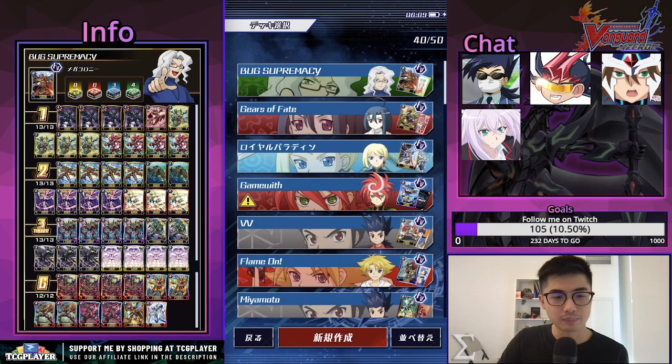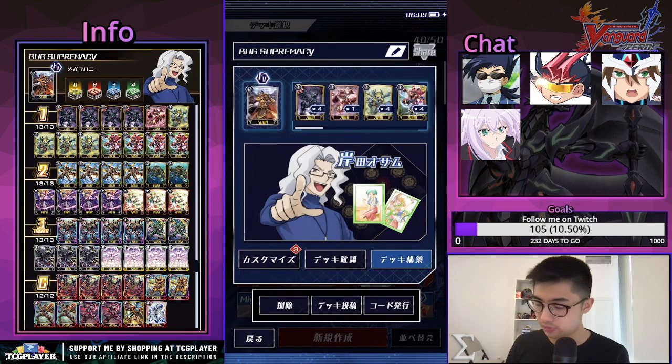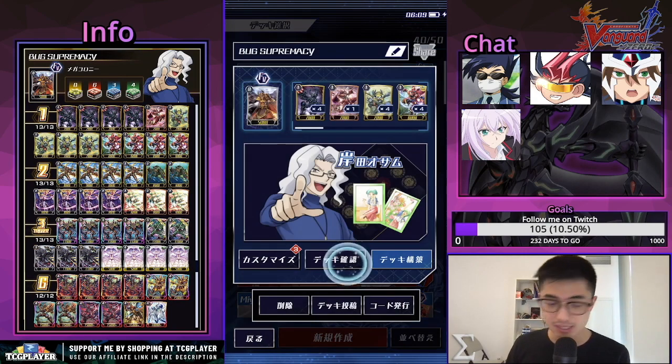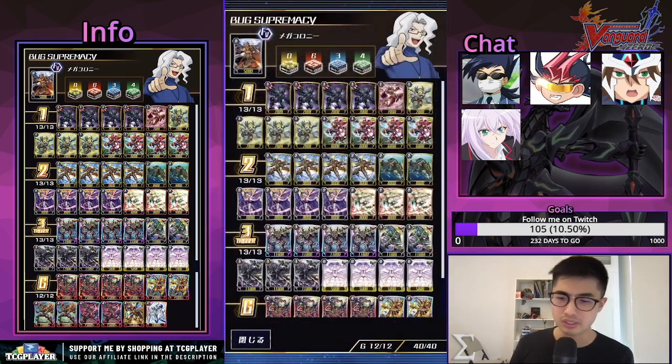Bugs is honestly one of my favorite clans in Zero. I really like the way they actually made paralyze better than retire, especially in early Vanguard right — like, why spend two to retire one when you can paralyze instead?